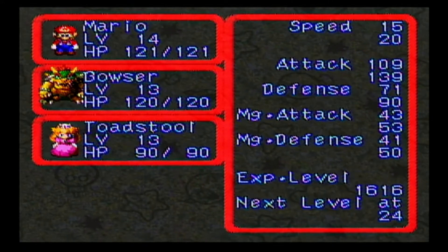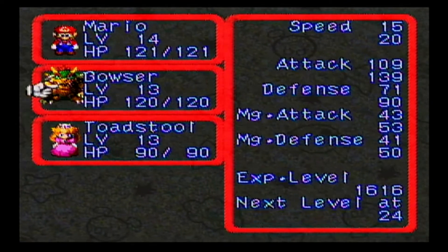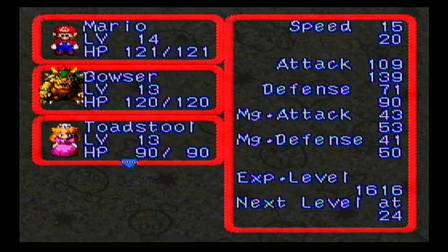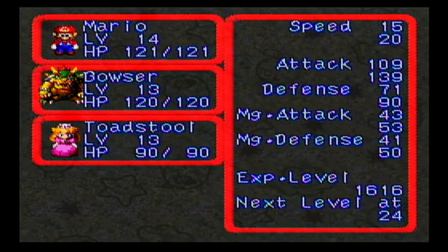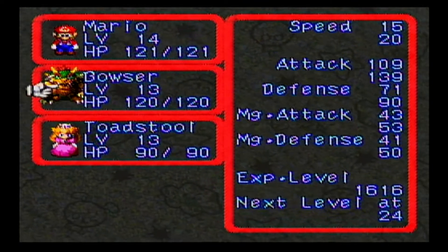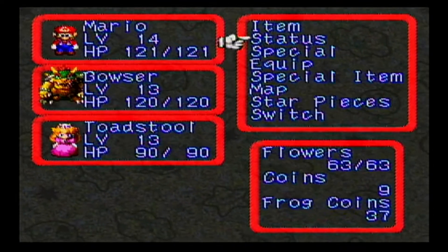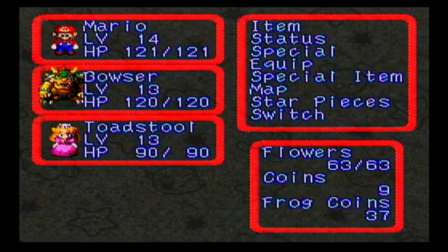Bowser's magic defense is not exactly his best stat — he's not very a magic person. So when you combine the fact that it basically halves the amount of elemental damage you take, as well as boosting all of your stats aside from speed, which it slightly decreases, and he's not a fast person anyway — that item's basically made for Bowser.